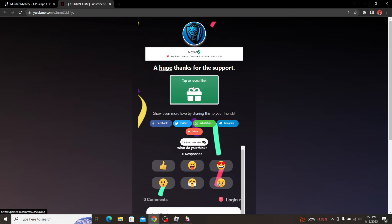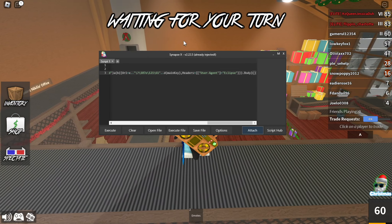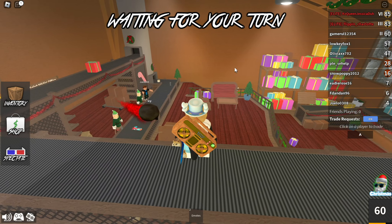Once you're there, you just have to do some small steps like subscribe to my YouTube channel, like the video, and comment — nothing crazy. Then just click on the tab to review the link and you're going to get the script. Copy it, then go over to Roblox, open up your executor — whichever executor you have — paste it and execute. Now wait for a few seconds; the game is going to freeze briefly.